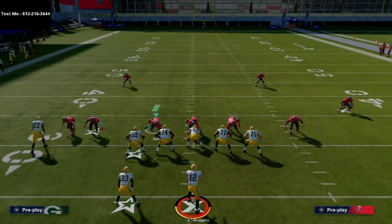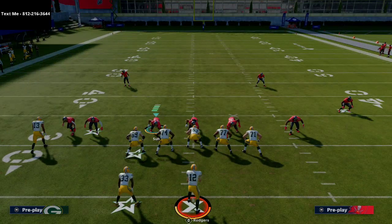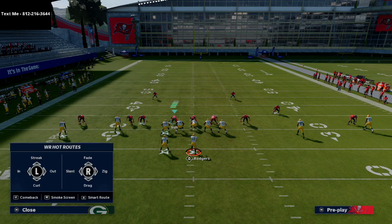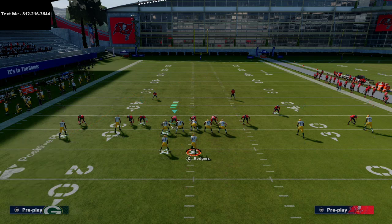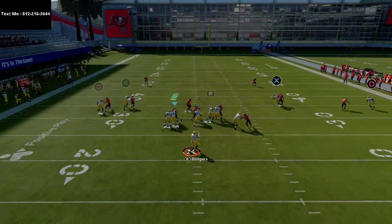I'm going to show this against two coverages. The first is Cover 2 Man Press. The adjustments are simple: put the left side receiver on a comeback route and smart route it, then put the tight end in the right slot on a slant route. That's it. You can also put the running back on a flat route to the right or leave him on his route to the left.